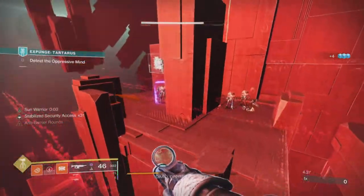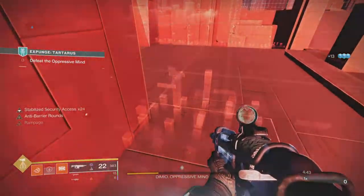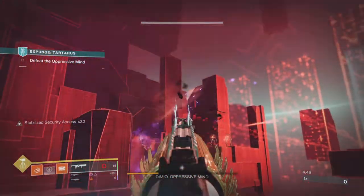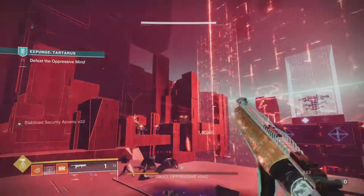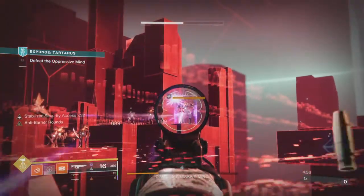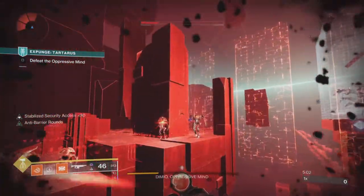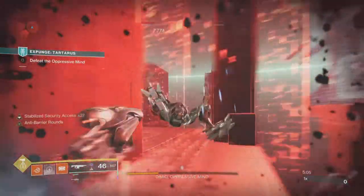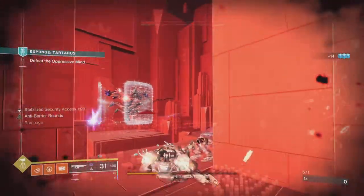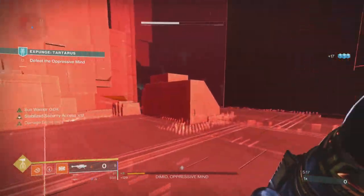Wait here for the buff, go get the Minotaur, get rid of the first cube there, run back, get the buff. You might be able to do it in one go if you're really fast by standing and getting the Minotaur on the other side. The Minotaur shows his face here — didn't get him down in one. But once you've got the Minotaur down, you can get rid of the final cube, final boss damage: Breach and Clear, Code Duello, Lasting Impressions, and done.